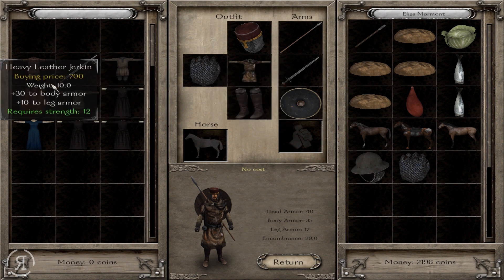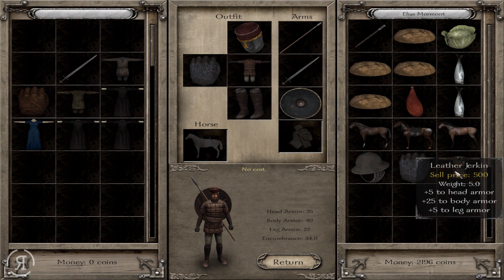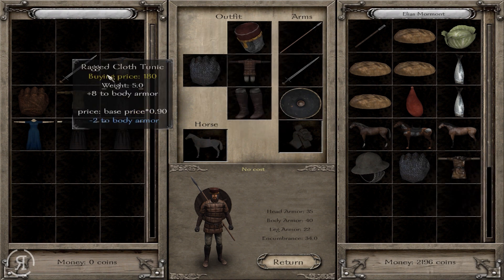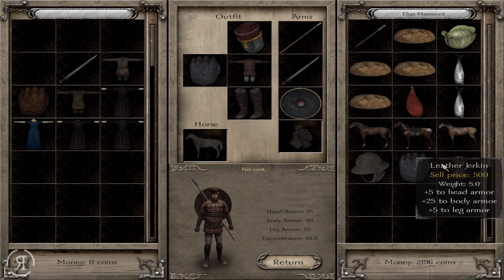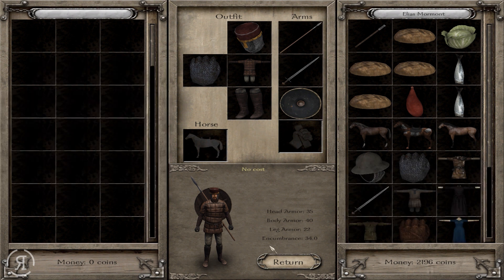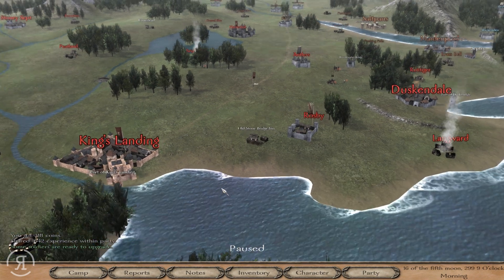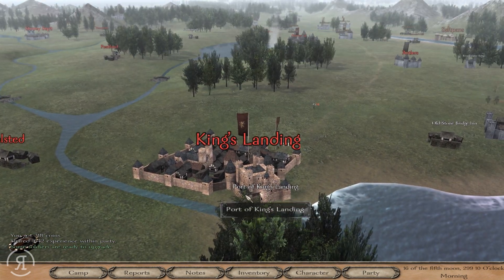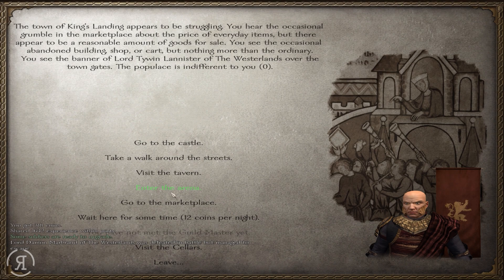We're actually gaining some really nice armor here — I think I'm going to wear the heavy leather jerkin instead. It doesn't give me any more head armor, but it does give me more in terms of body and leg, and that's mostly where we're going to get hit. There's another 318 coins for us, and we'll now head into King's Landing. Apparently there is a chest in the castle — there is also a quest here for us to do, and I think I did this quest previously in the previous series.